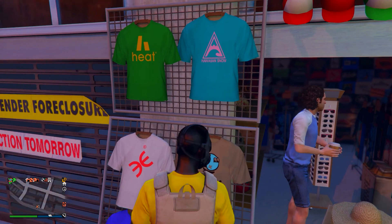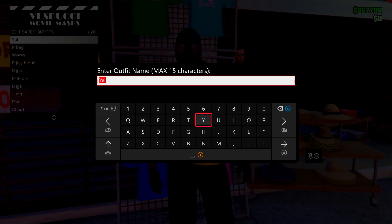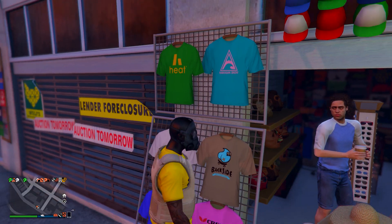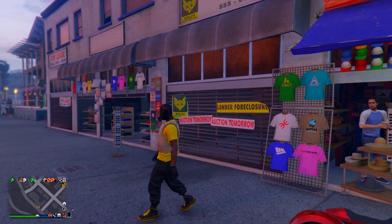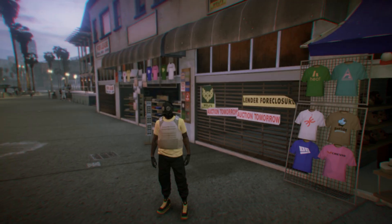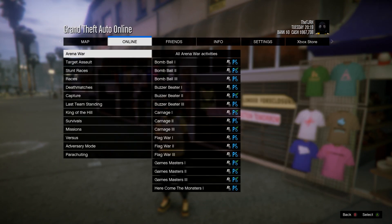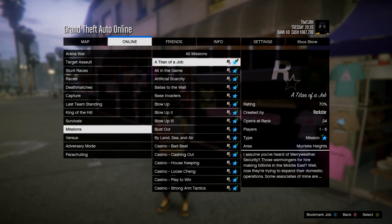At the mask store, go on any of the menus and save your outfit in slot number one — overwrite the save, just make sure it was saved in slot one. After that, open your pause menu, go to online, jobs, play job, Rockstar created, go down to missions, and start a Titan.